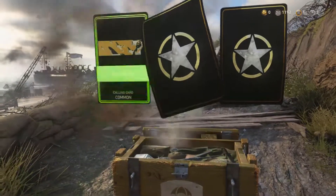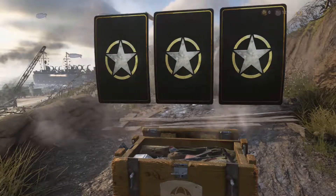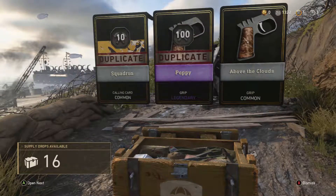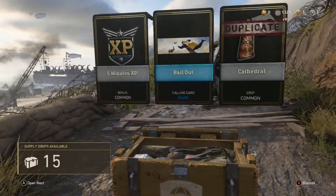So what's the next one? Three commons, none of them really good — two duplicates. Next one. An epic, or a legendary — Poppy, which I've already got. Typical. Say Hell Out. Okay, cool.